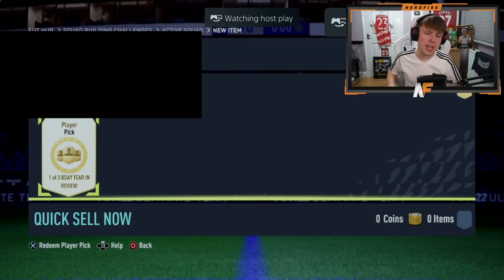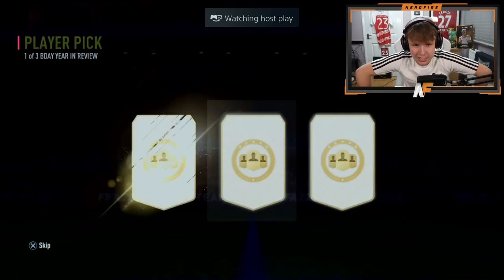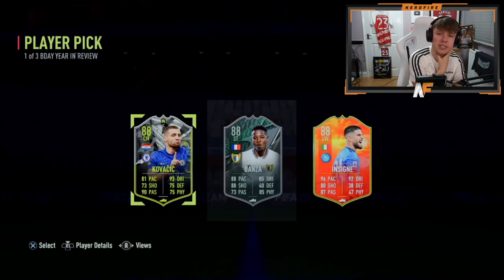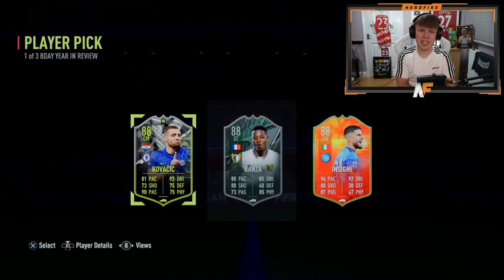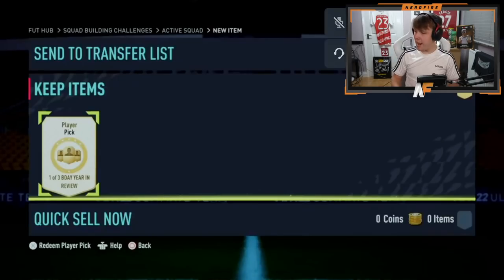Back with Robbie Robster's second pick — let's see what we get this time. Kovacic, Banza, Insinia rated 88. I'd probably take Insinia because he can still be upgraded, and I think the upgrade is coming next month or so. I used Kovacic and didn't really like him personally. But he's gone for Kovacic — fair enough, they're all the same rating.